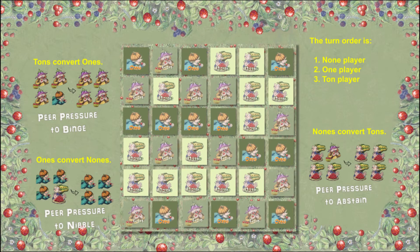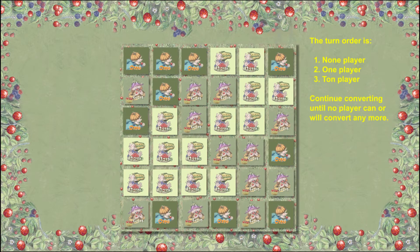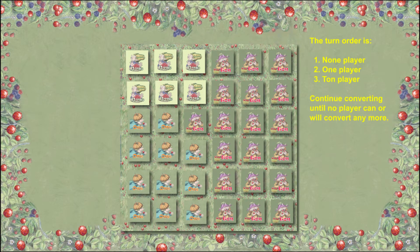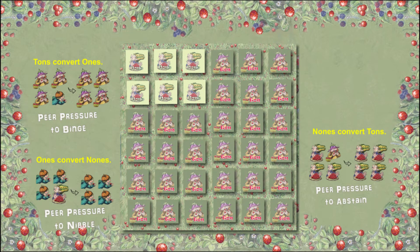Continue in this manner until no one can or will convert anymore. Then whoever has the most pieces wins. In this example, nobody can convert except ton, and ton has the most pieces, so ton wins. But if ton had continued to convert, the tons become vulnerable and the nun player could take over the whole board.